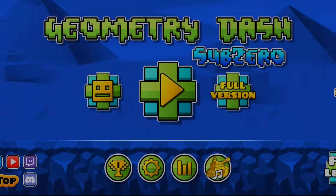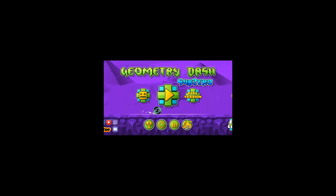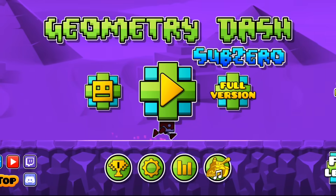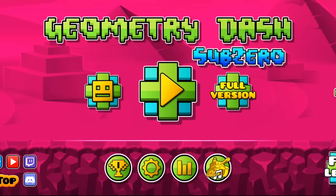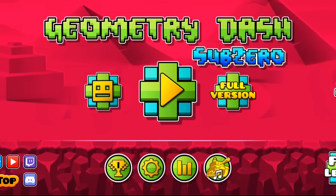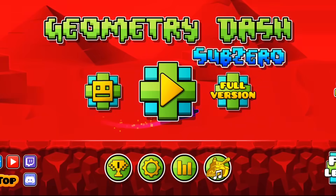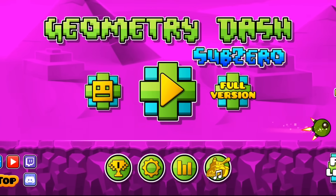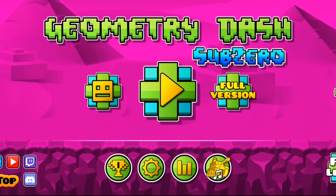Coming soon — yeah, no, it's not coming soon. I don't know why Rob puts coming soon there every time. But yeah, boom — that is all of the spin-off games done. Really unfortunate that I can't sync the icons. I really hope that's fixed in 2.2 — I really want to be able to have those locks go away and unlock almost every icon I can. That is all of the GD spin-off games complete.